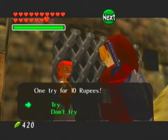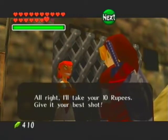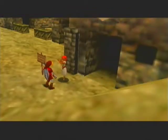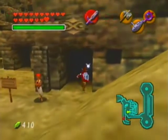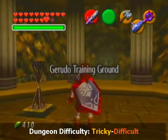Of course, these ladies are trying to make their own money, and they're trying to make it by robbing me of 10 rubies. Why don't you just buy something nice with those 10 rubies? Oh wait, you can't. I'm sorry - everything costs at least 20. But yes, we're gonna go into the Gerudo Training Ground.